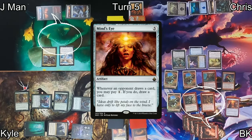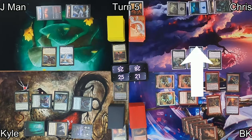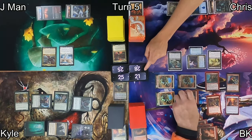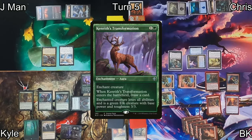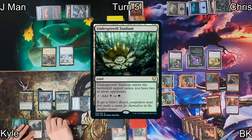I angrily play a mountain and cast Mind's Eye. I acknowledge red doesn't have many card draw effects outside of impulse draw, and invite the chat to fight me about it in the comments. I attack Chris, and on Kyle's turn he casts Kenrith's Transformation on Yuriko, turning her into an elk.